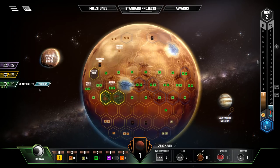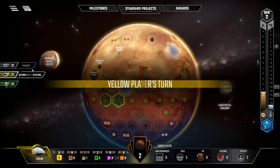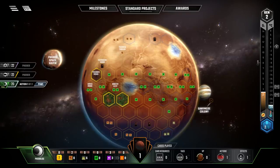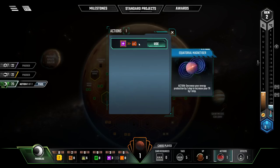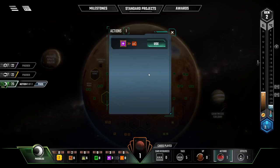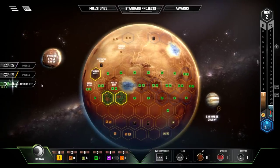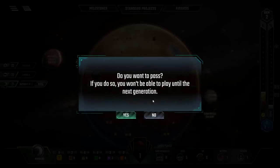Especially since we have the ability to convert power directly into terraforming points, and power generates heat as well. Yellow passes, and now it's our turn. We'll use the equatorial magnetizer action — this gives us one extra money per turn and one extra victory point at the end from terraforming score. So I go ahead and use it and end my turn. Everyone's passed, so we get our income phase. We get 21 income instead of 20 now, which is nice. Generation 3 begins — we're at 2% oxygen and still minus 30 degrees Celsius.